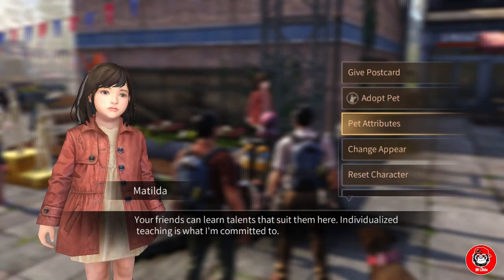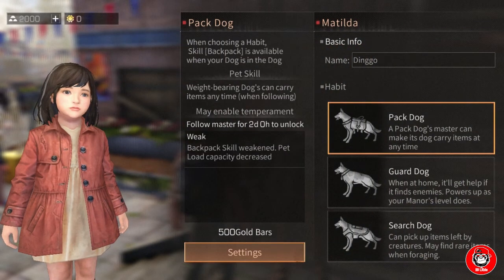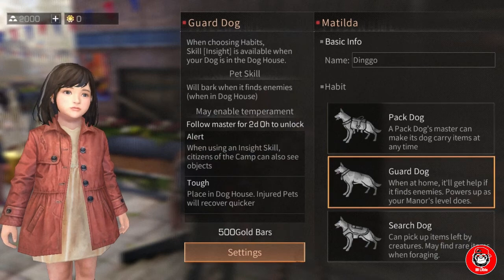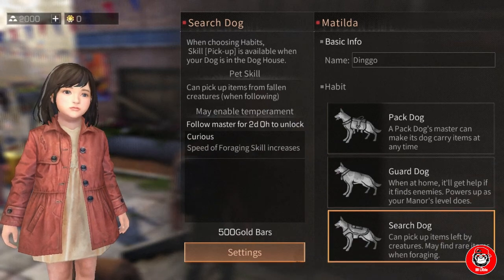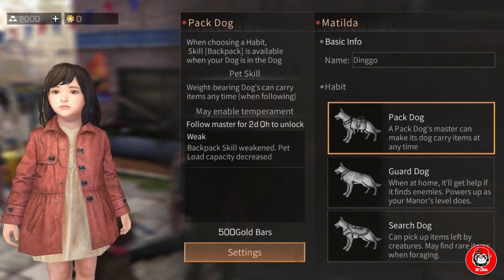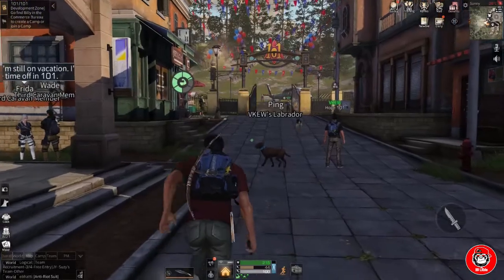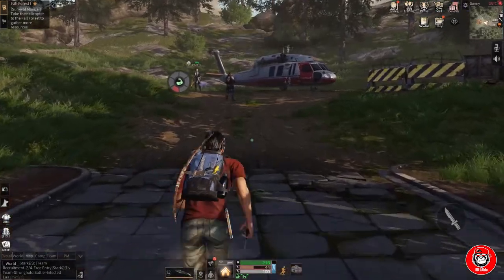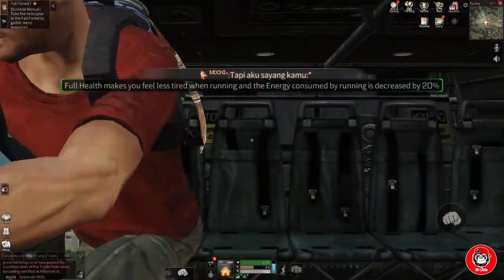The skill is called Pet Dog. I need Dingo to have this skill because my pet slot is still small. With this skill, I can put stuff in Dingo's back. Now we go back to our home and after that, we head to Val Forest.